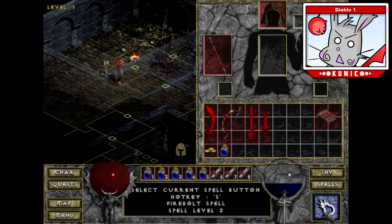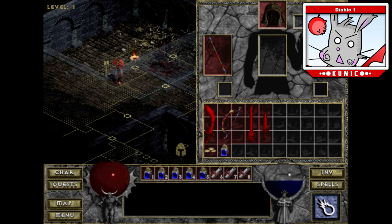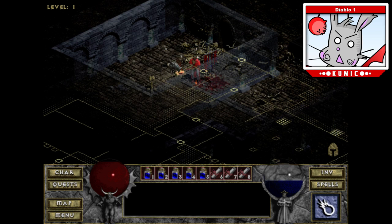There are spell levels! I thought there were no spell levels, so I'm guessing the way levels work is by learning the spell again, it levels up. Spell level three! So I got an upgraded firebolt. I also got a short staff that needs to be identified, some gold, and a charged bolt staff — very good.